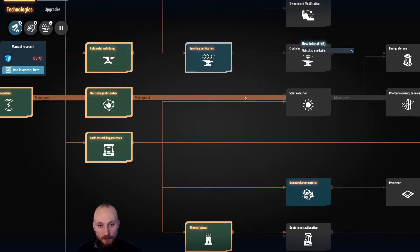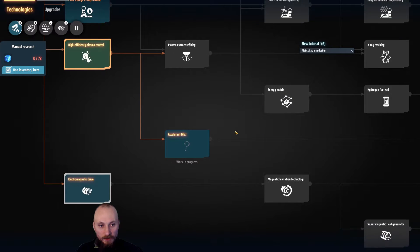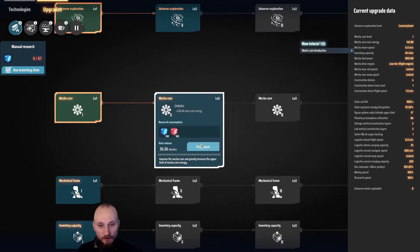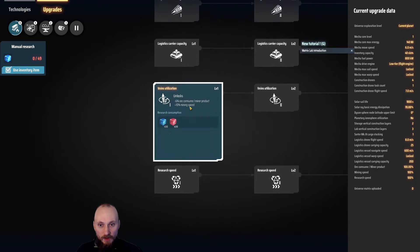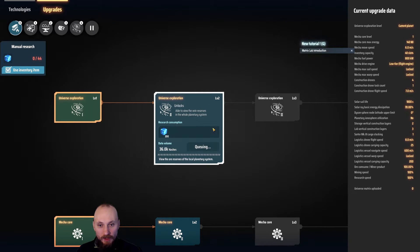We don't really need fluids so let's get the drives in, and maybe something else will unlock when we get the other things unlocked. We need reds soon enough, and I think one of these is graphite so let's queue it up. Universe exploration — yeah, I would like to see what is on other planets.